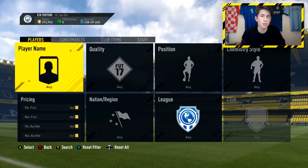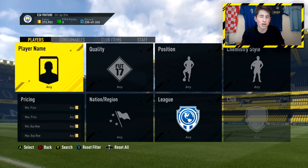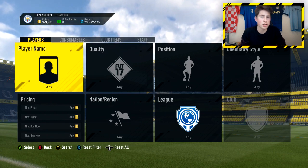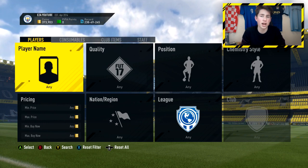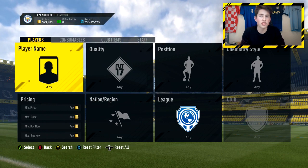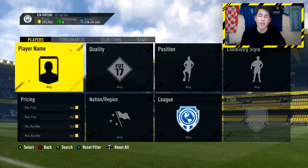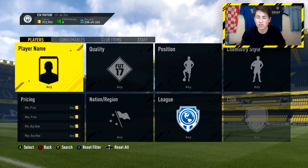I don't think EA are going to do a really big requirement. Currently the only one we've got for the informs is an 84 rating with 30 chemistry. The slight change in the latest patch is that the normal formula people used to use — two 84s, one 80-rated player, and the rest 83s — doesn't work anymore. If you want to see a video on the updated 84-rated formula for the cheapest 84-rated team, leave a like and a comment and I'll definitely get that video up.